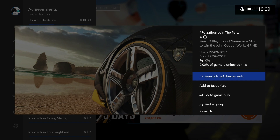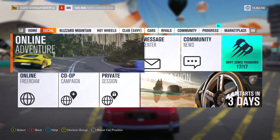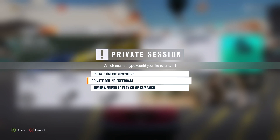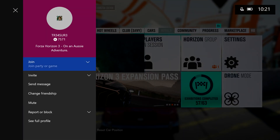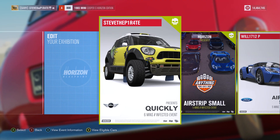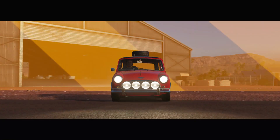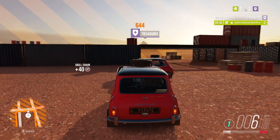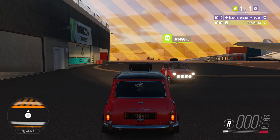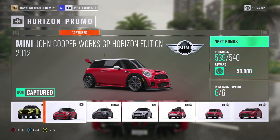First, the most important challenge: Join the Party. Finish three playground games in a Mini to win the John Cooper Works GP Horizon Edition. Head to the social tab in the pause menu, select private session, then choose private online free roam. Invite someone you know, and the best way to get these done quickly is to blueprint an infected event and choose Mini as the manufacturer car theme. Hunt each other down in the quickest time possible — it doesn't matter who wins. Finish three playground games and you'll bag that John Cooper Works GP Horizon Edition.